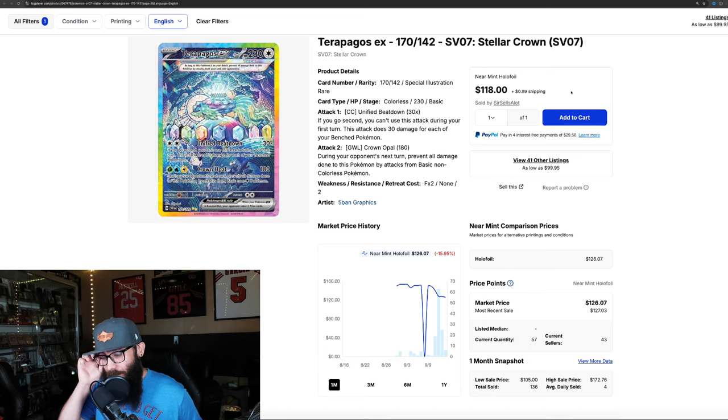The Teropagos — this is very interesting. It was at $150, then it came down. It's down to $126, with the most sales right here at $128 — 63 sales at that price point. That's interesting.